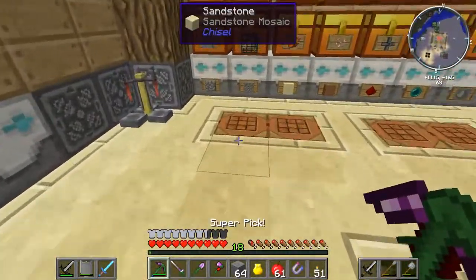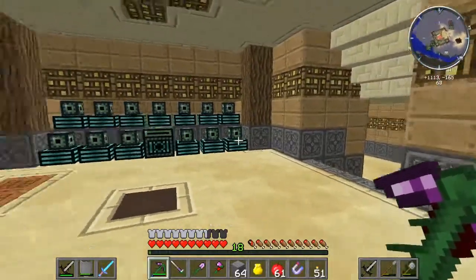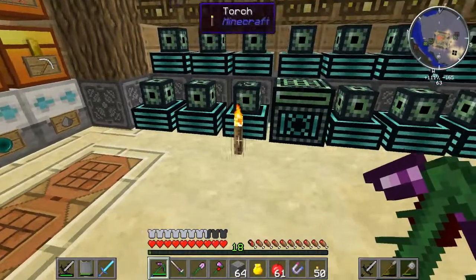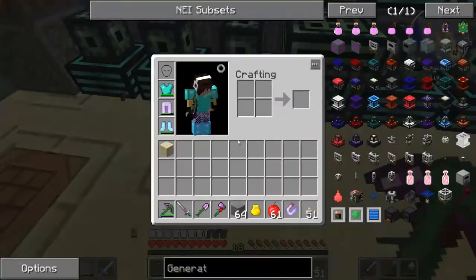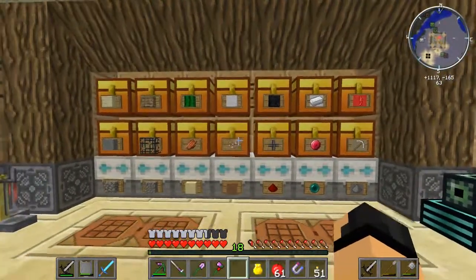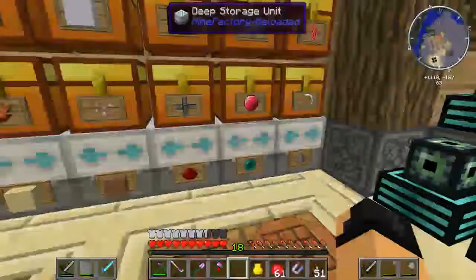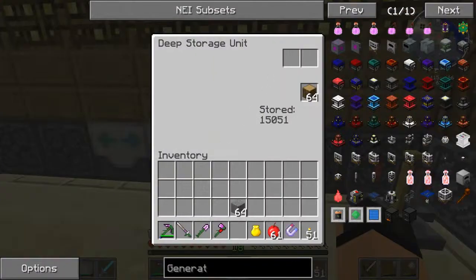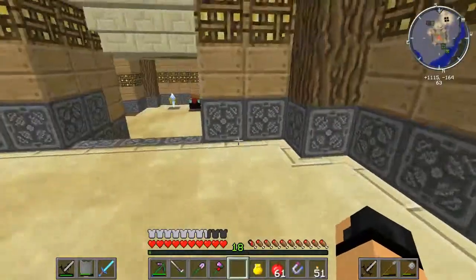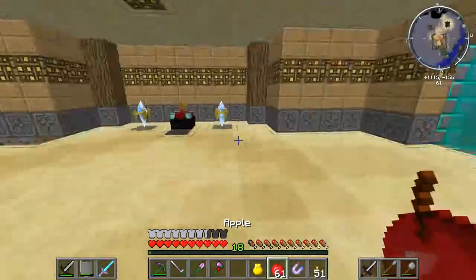So I got a little farther into Mekanism than I expected. And I also ended up making a QED. This thing's pretty easy to make. And as you can see, we've got a lot of underpearls. And we solved the wood problem! And saplings and food. Yay! So I'll get you over there and show you what's going on.